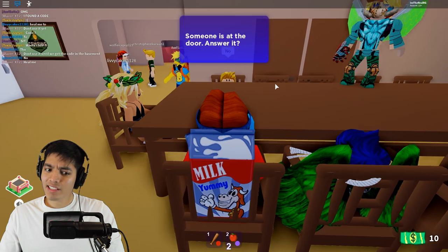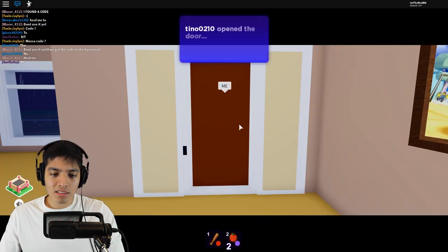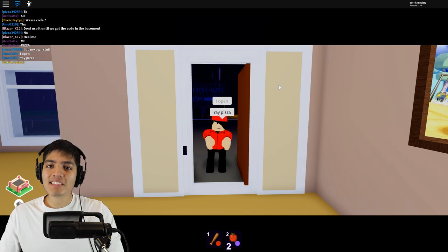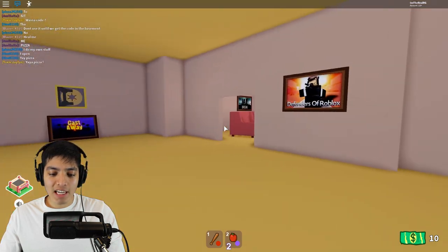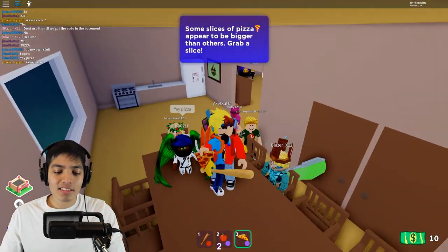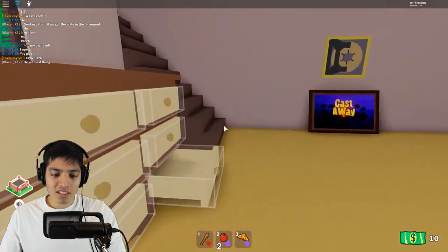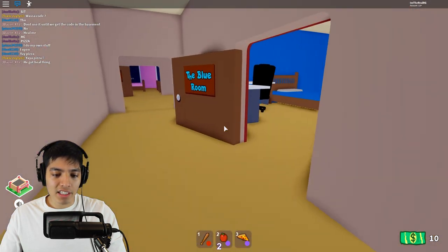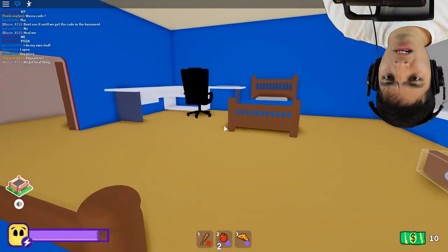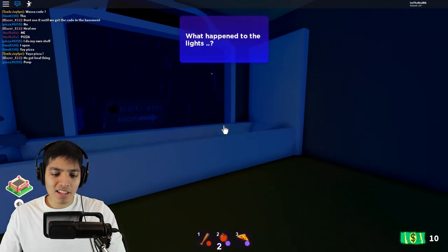Pizza party time — let's have some pizza everybody! Some slices appear bigger than the others. Should we save our pizza since our energy isn't all the way down? I'm gonna save my slice for later — gotta be resourceful. Let's go upstairs since I haven't checked it out yet. The blue room — my god this room is really blue. Nothing here. Uh-oh, why are the lights flickering? Might be because of the rain and the storm.